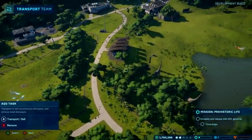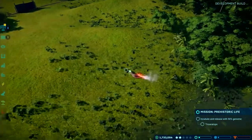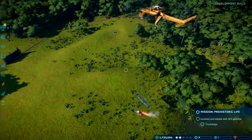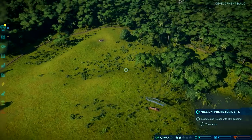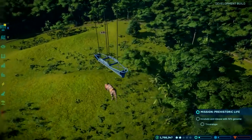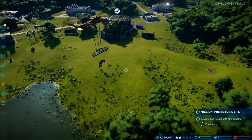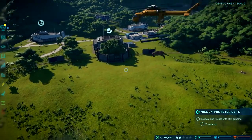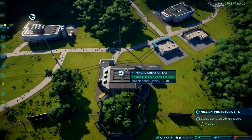That poor goat you created earlier doesn't know what's coming — it might be fine though, you never know. You can name the dinosaurs and buildings in the game if you want that personal connection with the animals. Not sure why you'd want a personal connection with a carnivore, but the option is there — each to their own. She's on her way now, so I can safely release my new Triceratops into the herbivore enclosure.